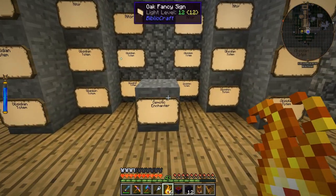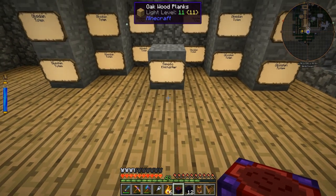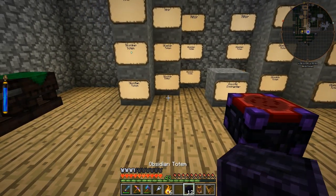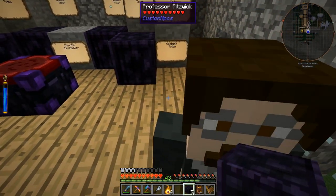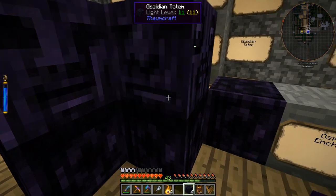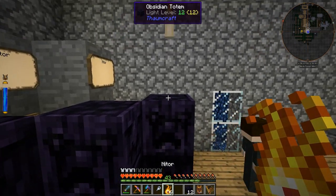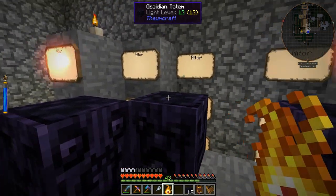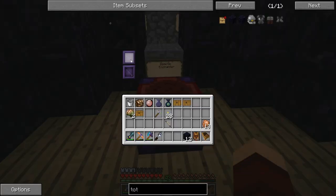Do I put it in front of the signs? I guess that's what I did. I put this on top - I think it goes here. And then totem, totem, totem, totem. Okay, so it's just totems with nitor on top. We can make this magic happen - literally. Nitor, nitor, nitor. It's weird that it makes a wool sound. Mission accomplished!